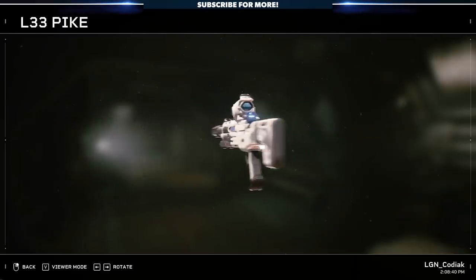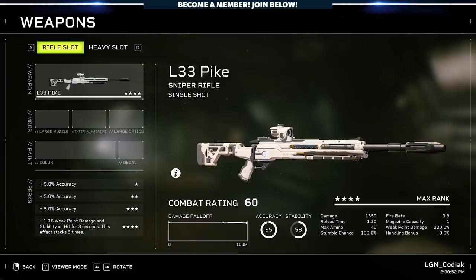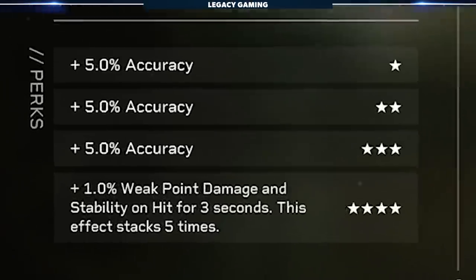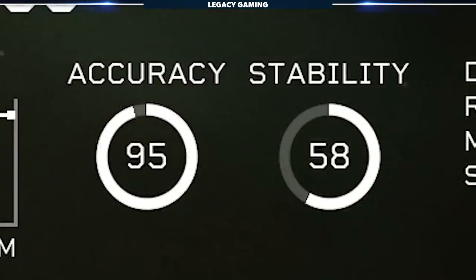The first weapon I want to talk about is the L33 Pike. This is the pinnacle sniper rifle in the game. It's got the highest single-shot damage of any weapon currently in Aliens Fireteam Elite — 1,300 damage. That is a staggering number, and with each star perk we get a little bit stronger. The three stars will give us plus 15 accuracy, and this weapon is close to capping out at 100%. Absolutely insane weapon. At a baseline, we're talking about a high threshold for accuracy.